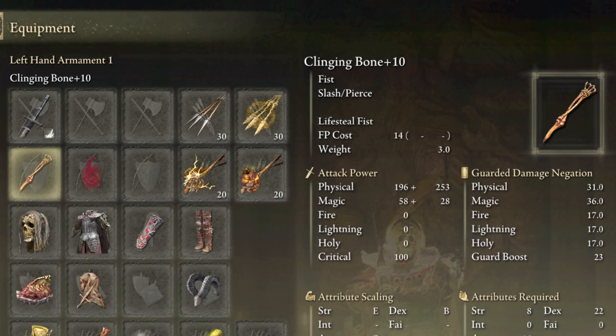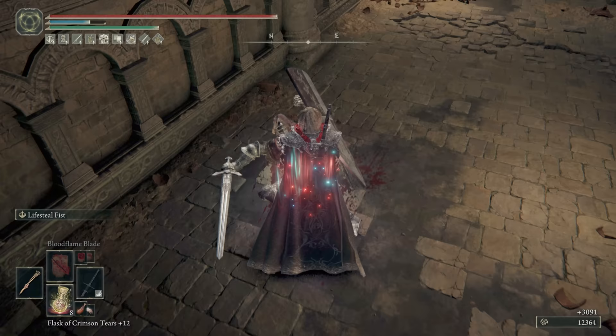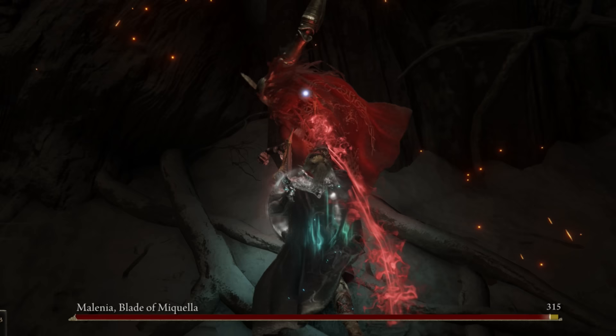First of all, we have the Zombie Bones with the classic lifesteal weapon art. The lifesteal Ash of War recently got buffed, so it's actually viable now. These bad boys scale mainly with Dexterity and Arcane for the weapon art. On smaller, less tanky enemies, these bones are quite deadly, but this will not work on all enemies.